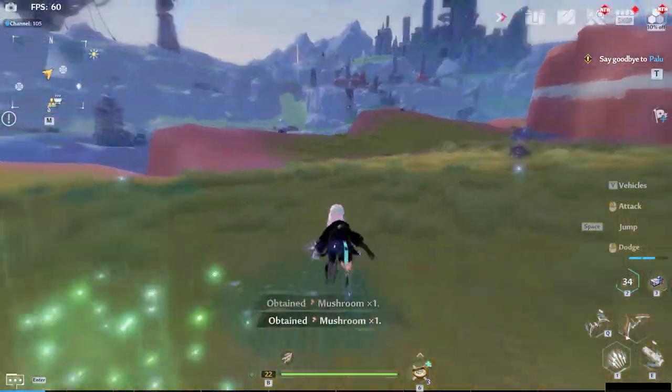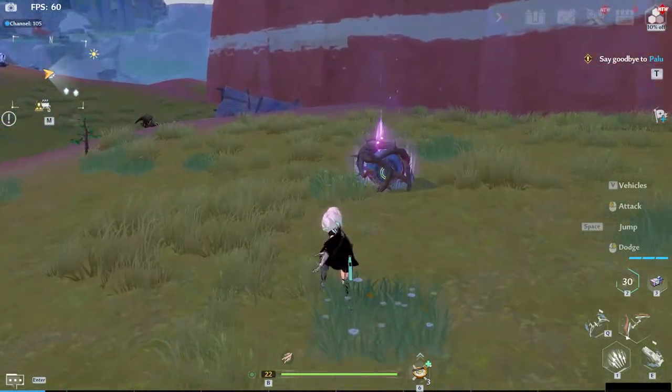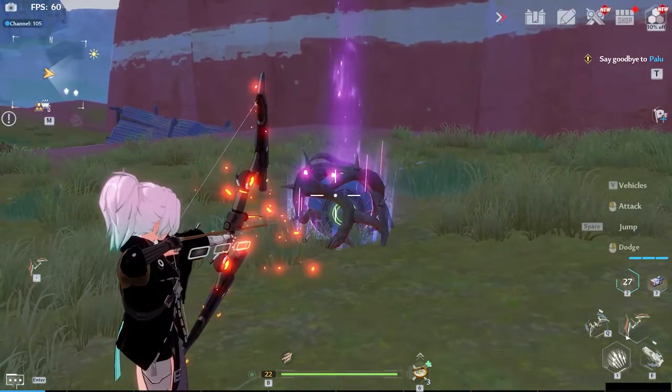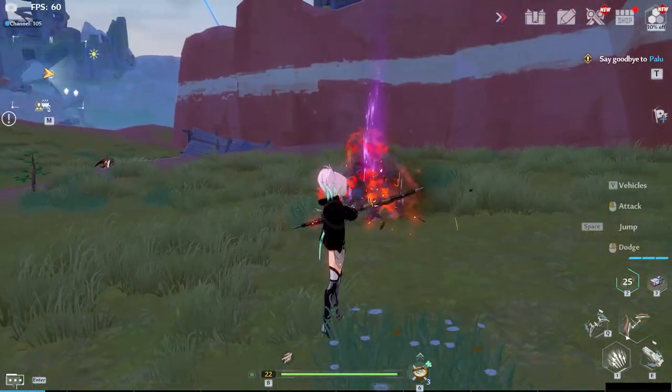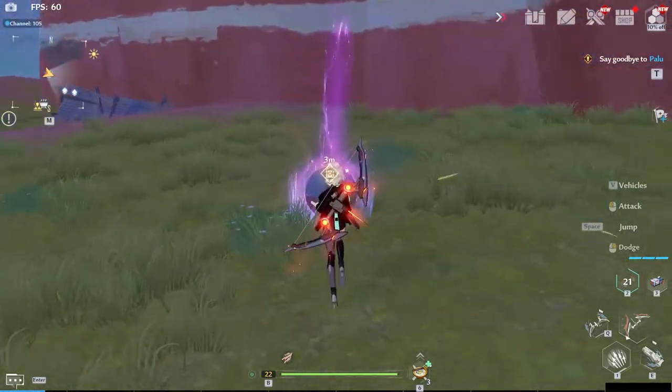Fire is one of the handiest elements to have when exploring, and even when you're in the different ruins, as there are various puzzles and traps that need fire to open them. So having a fire weapon on you is definitely recommended, at least in the early game.